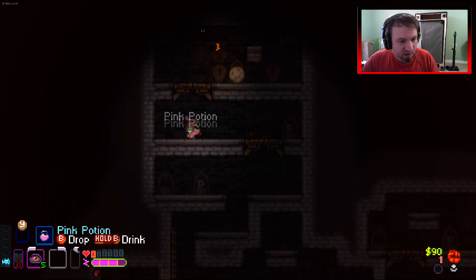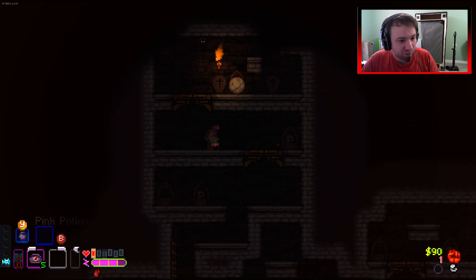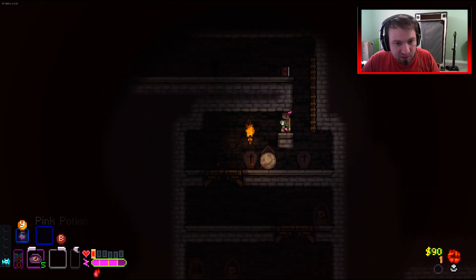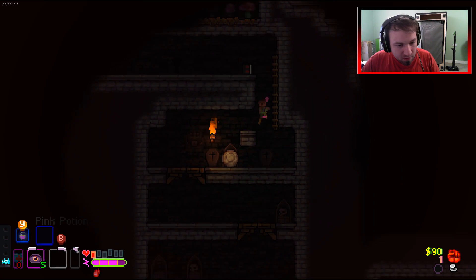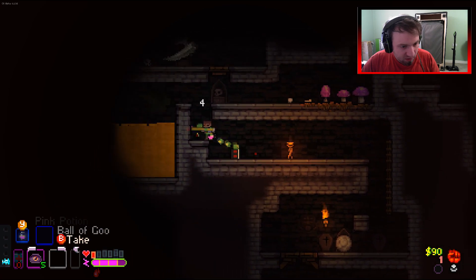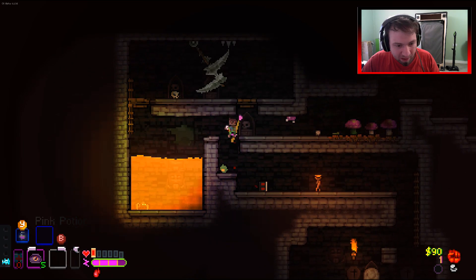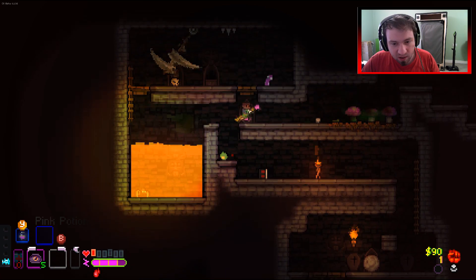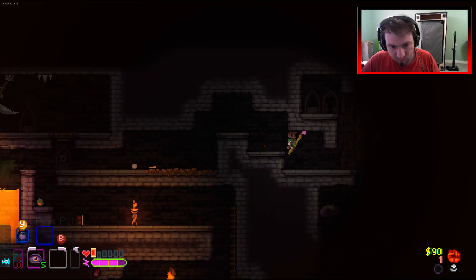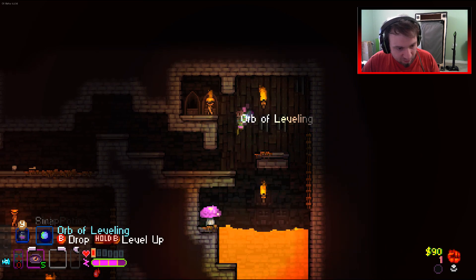It's might, isn't it - it's might, it's not health. I don't know why I'm attacking backwards but there you go. Dark hearts - we don't really need another dark hearts. Drop it straight in the lava. There's our level up - there's our health back.